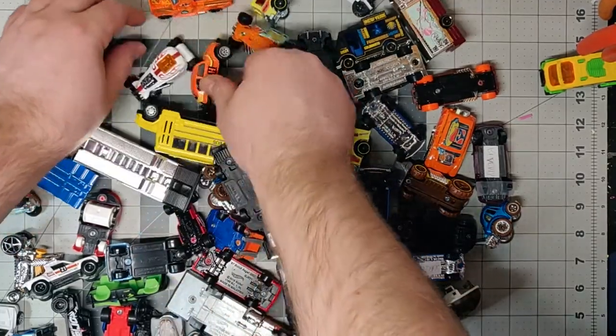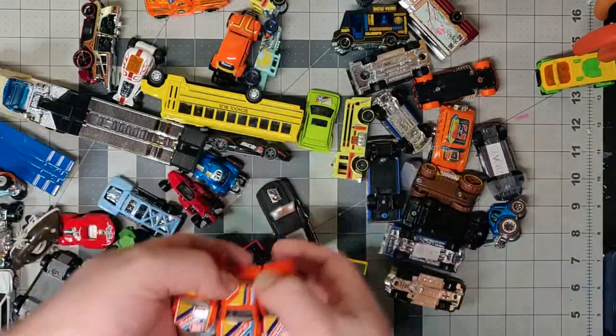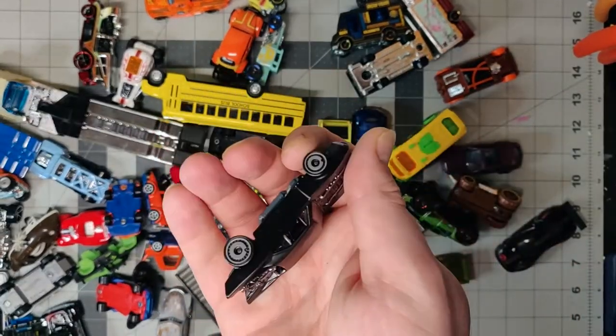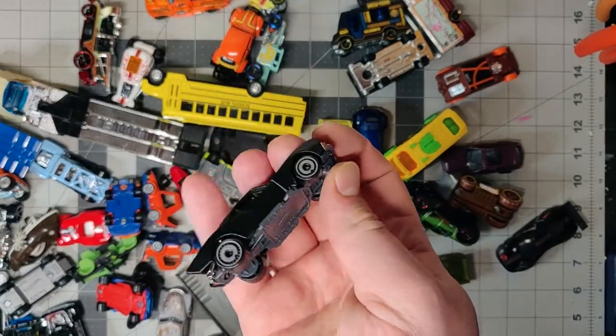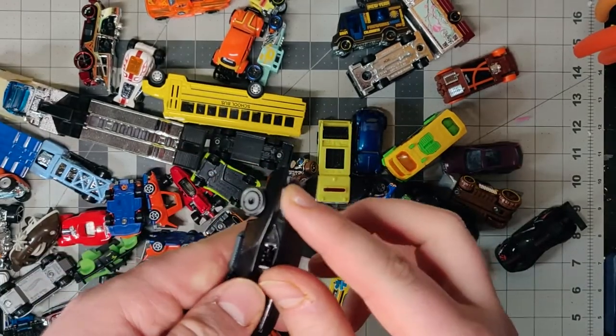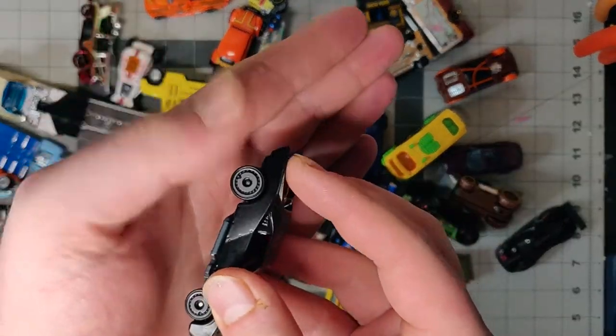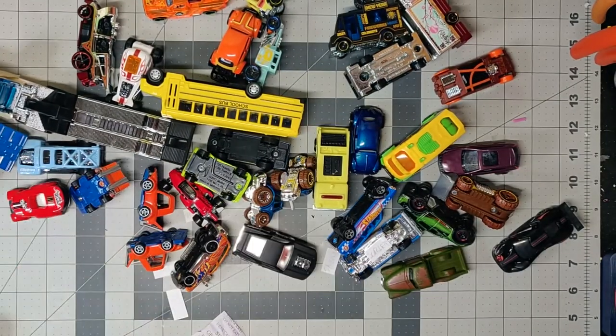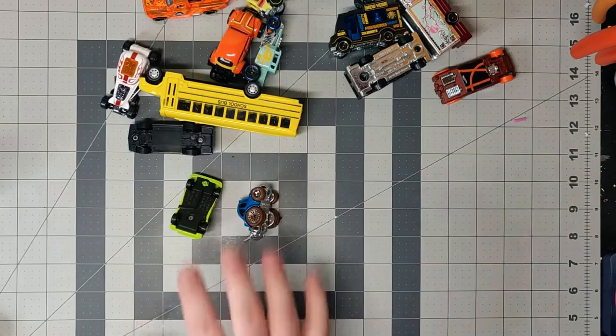I tend to use these cute little cars like these ones or these ones. But for this build, I'm going to use a sleeker looking car like this Batmobile from last year's collection. I like these fins on the back and also this exposed engine. All these future victims get shoved back into the box.